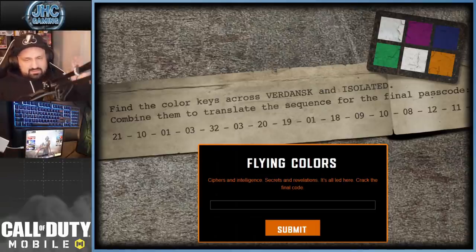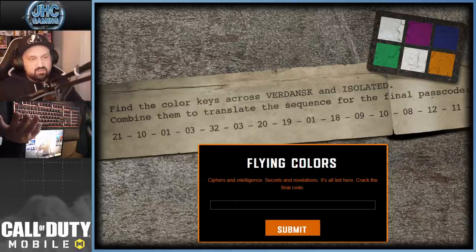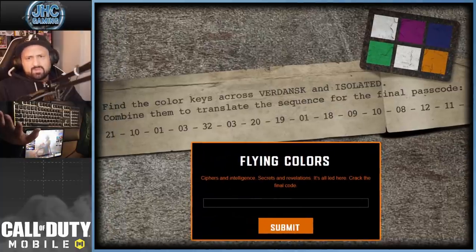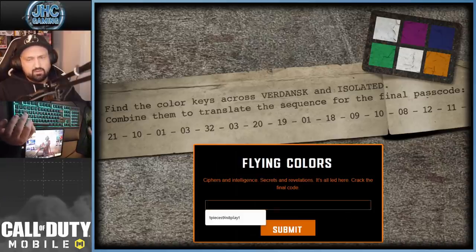This is on the Pawn Takes Pawn website. I'm going to show you the link real quick. It says: find the color keys, combine them to translate the sequence for the final passcode. And then there's a bunch of numbers you see here from 21 to 21. So you have to find the code, translate it, and when you have the answer, you put it there.